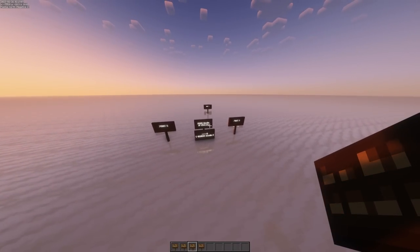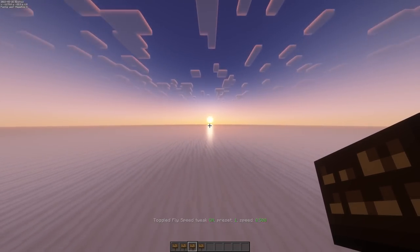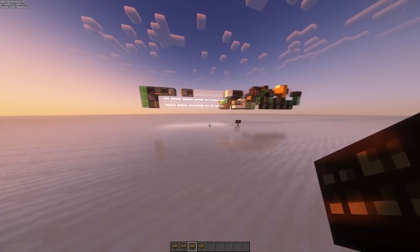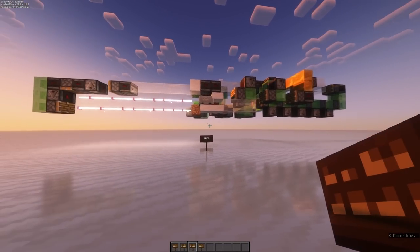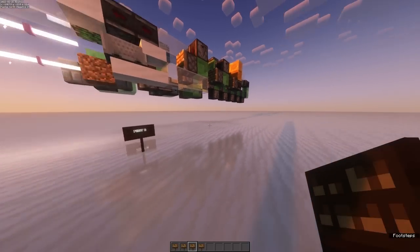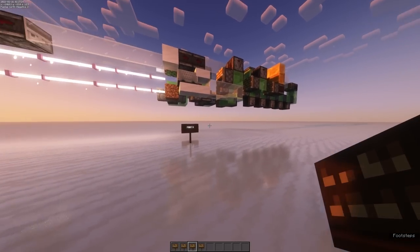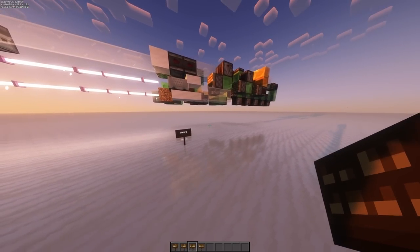Now, here's what I'm going to show you. We have point A here, and in the setup we've also got point B, which is some 700 blocks away. I'm going to show you how I use this machine and the power of encoding data into the durability of slightly broken hoes to travel all this distance entirely autonomously, away from my keyboard, and stop directly where I needed to end up.